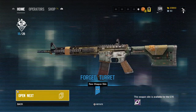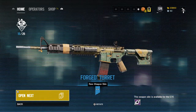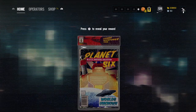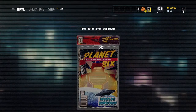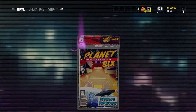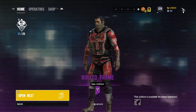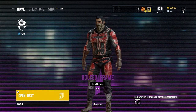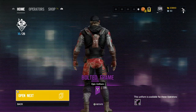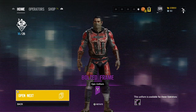I mean there's a variety of like off-colors and light shade colors — this is not my favorite though. The charm is gonna be the least favorite; no one wants a stupid charm. Another epic — Bolted Frame. I like his headgear with his body; it looks sick in my opinion, not gonna lie.